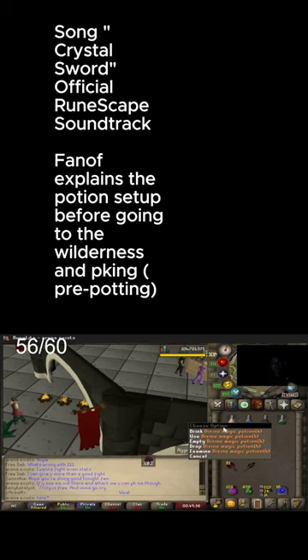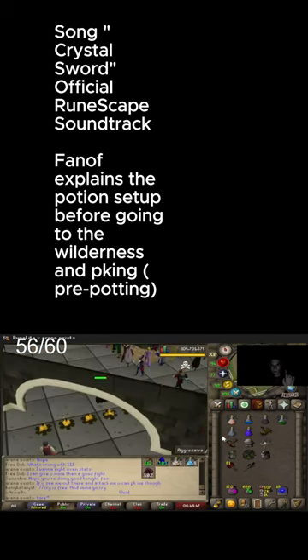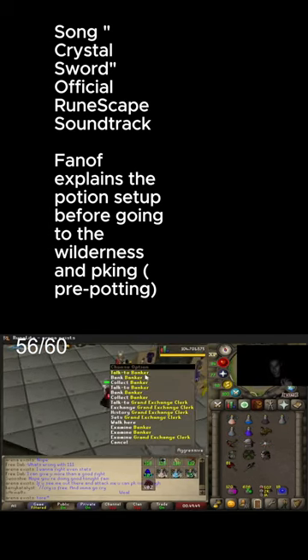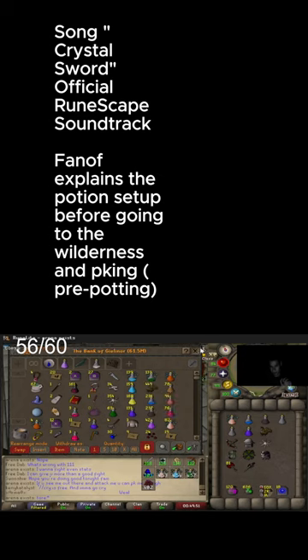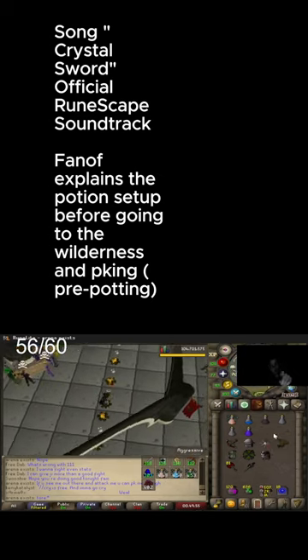We actually just added the Divine Magic Potion. But usually here's what we do guys: we eat the egg, we drink all the Divines, and then we overheal back up to 121 HP.